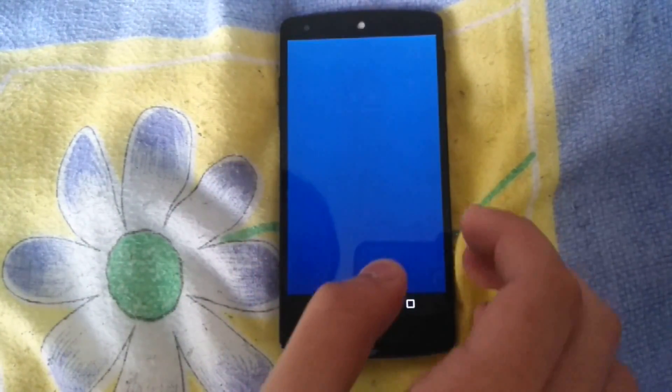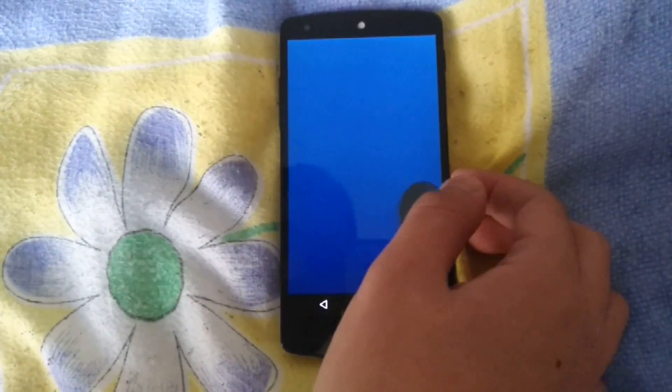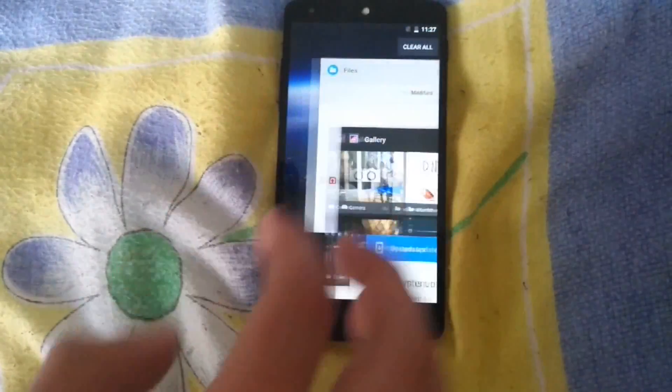There's this Easter egg thing — it's really slow, you can see that. It's just the random easter egg that Google has put in from DP4, that's Developer Preview 4.